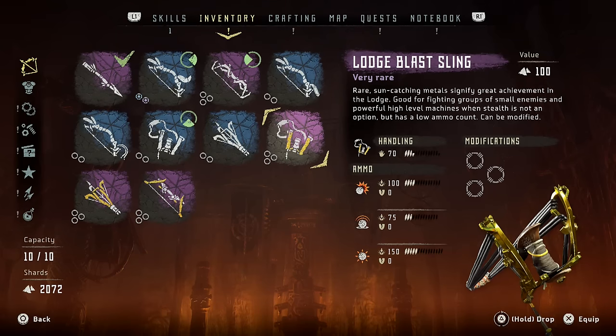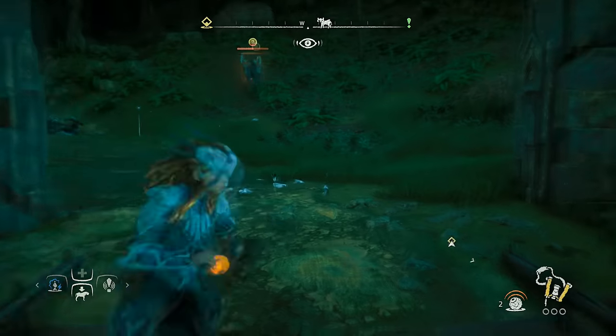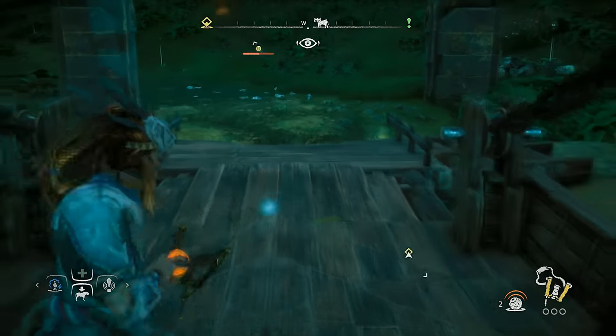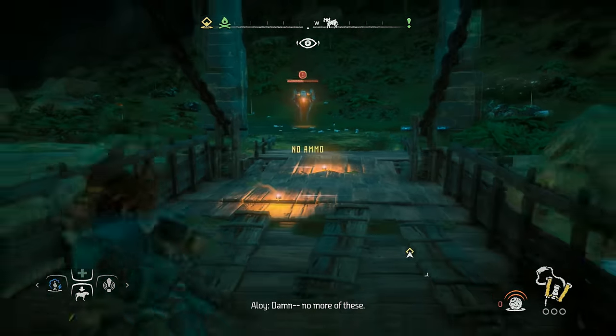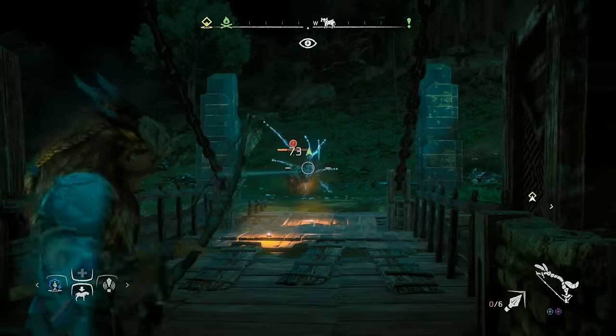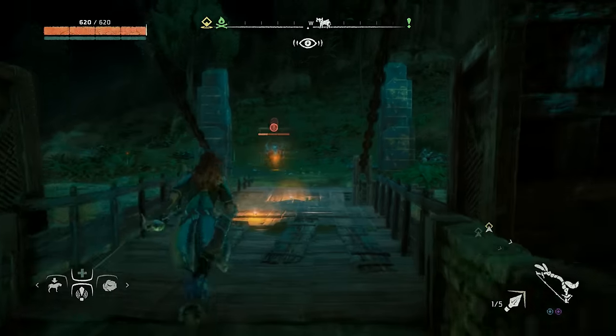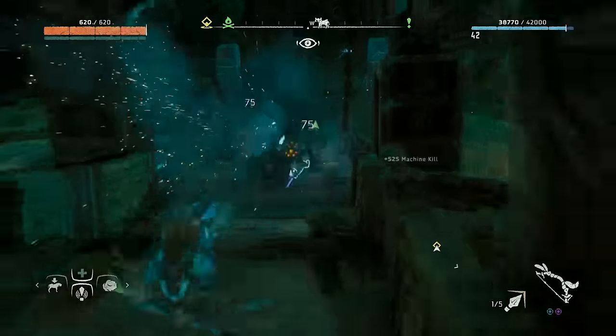Next up we have the Lodge Blast Sling, which has three different types of bombs. The first are Sticky Bombs — they stick to things. Second are Blast Bombs, which pretty much just explode in a standard way. Third and most interesting are Close Proximity Bombs, which act like mines. You lay a few down on the ground, lure the enemy towards you, and as soon as he walks over them they explode and pretty much destroy the enemy.